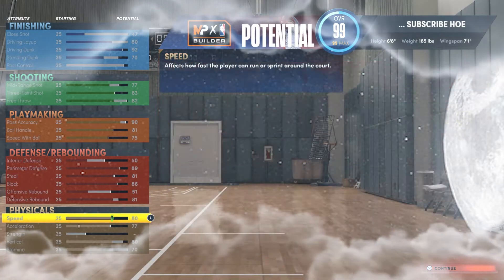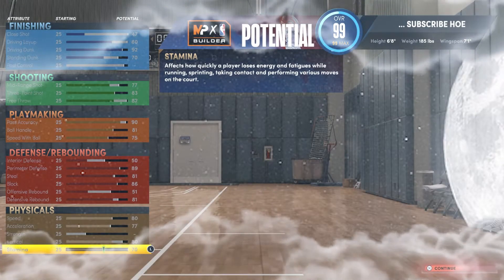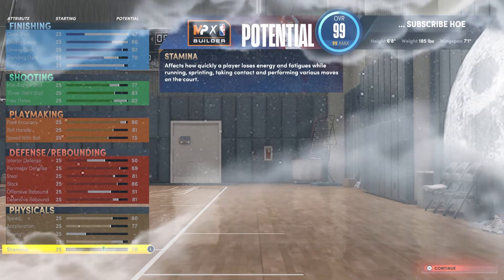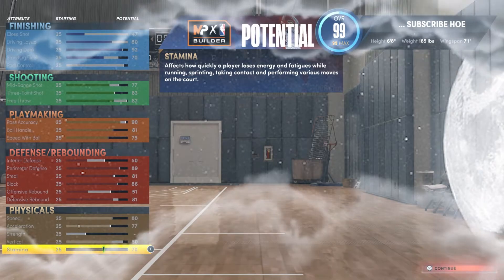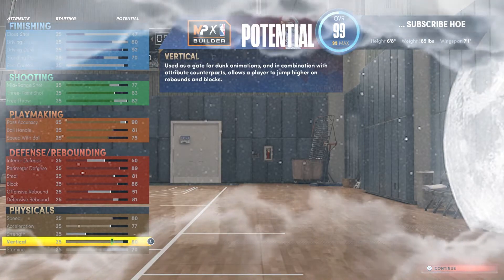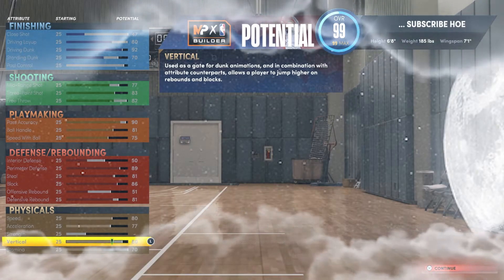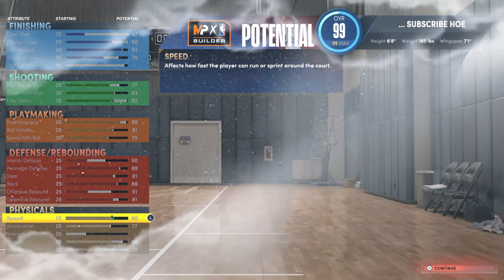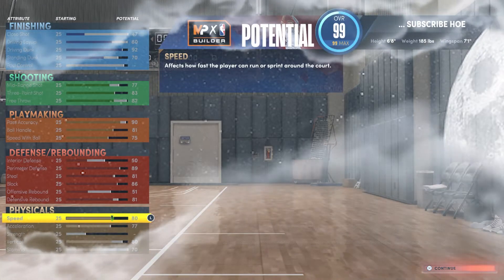Physical stats: speed 80, acceleration 77, no strength, vertical 80, stamina 70. Putting stamina at 70 means you don't have to spend any VC on it when making this build to be automatically maxed out. I'm starting to just leave builds at 70 unless I'm doing a lot of extra stuff. Vertical at 80 is the sweet spot for me personally — a lot of my builds won't go over 80. With the plus-four from gym rat, that's 84 speed at six-eight, which is crazy.